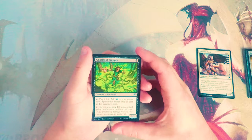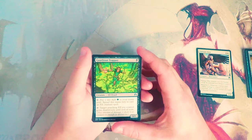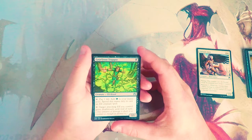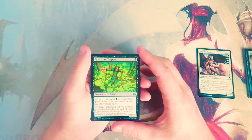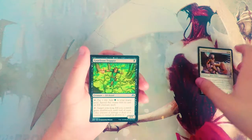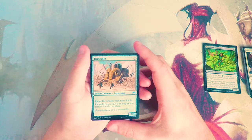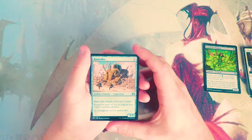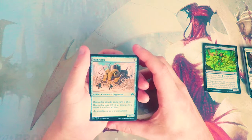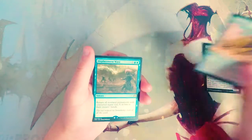Gnarlroot Trapper is a one-one for one black. You can pay one life and tap it to add green to your mana pool — spend this only to cast Elf creature spells. You can also tap it and target attacking Elf you control gains deathtouch until end of turn. I love this card. There have been a lot of good Elf cards — I might force Elves a little bit. Ram Roller is a two-three for three, an artifact creature Juggernaut. It attacks each turn if able and gets plus two plus two as long as you control another artifact, which is huge. I think it's a pretty decent card that fits in every deck, but I like the Elf a little bit better.